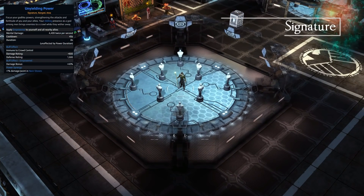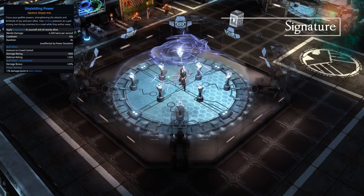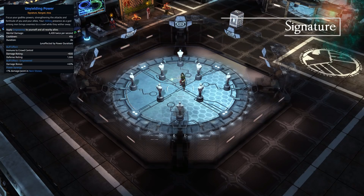For the signature we have Unyielding Power — focus your godlike powers, strengthening the attacks and fortitude of you and your allies. You apply Empowered to yourself and allies, works as a DoT in a large area around you, with a high 45-second cooldown and 8-second duration. You'll be immune to crowd control, gain damage rating and defense rating. It doesn't look the most visually amazing signature, but for what it does it's pretty useful.